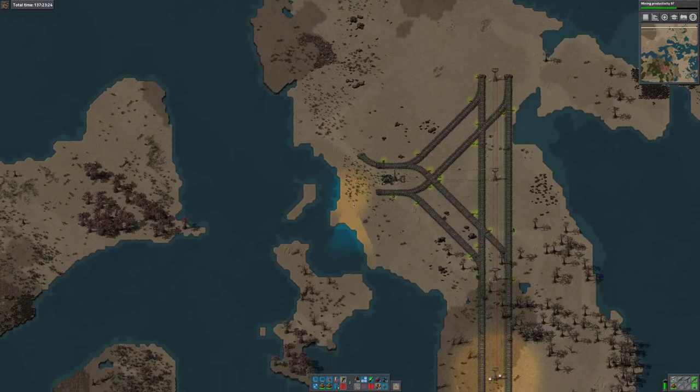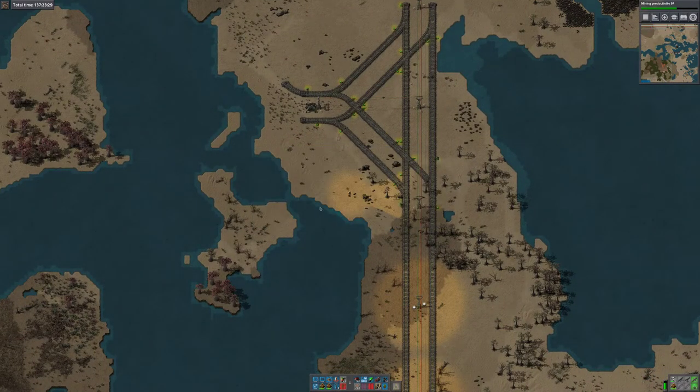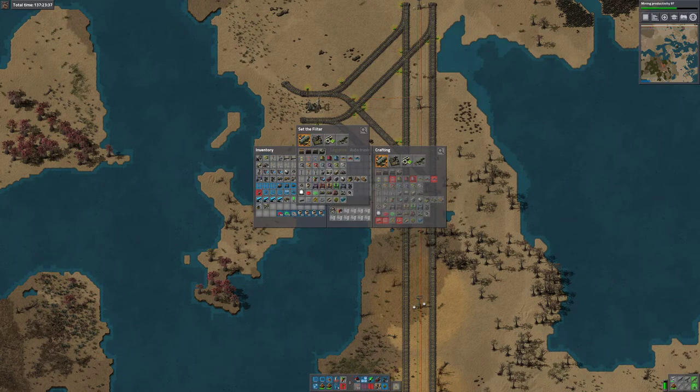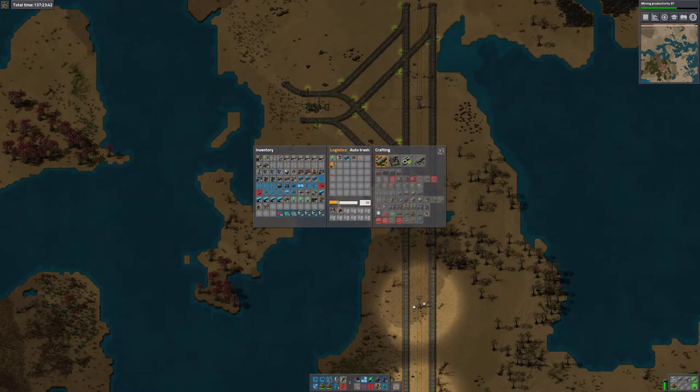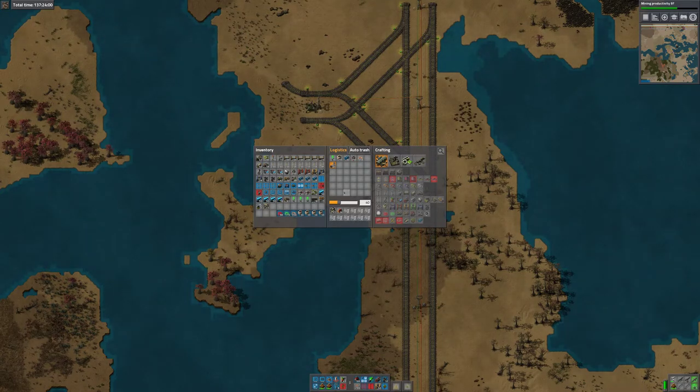Do I have offshore pumps? No, they're not in my inventory and they don't get collected by the train. So let's put a request in for offshore pumps. I've got eight carriages I'm trying to fill up with water. I really want to fill them up as quickly as possible, so I'm going to fill them from three pumps. That's 8, 16, 24 — they come in stacks of 20, so I'll get 40 of them, two stacks.